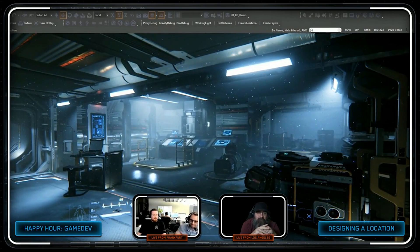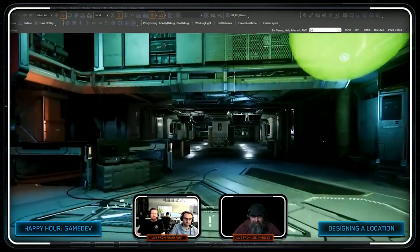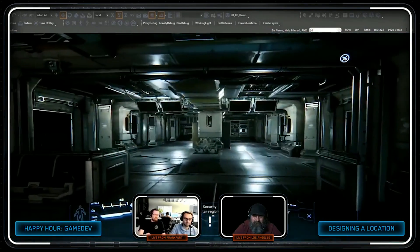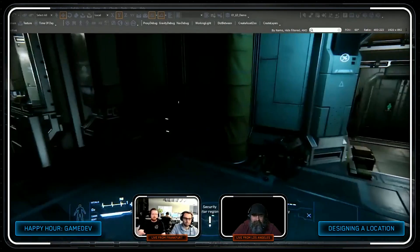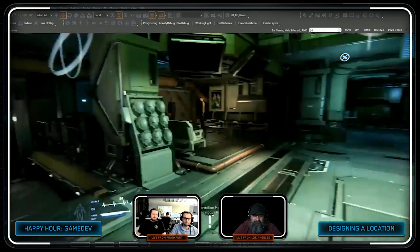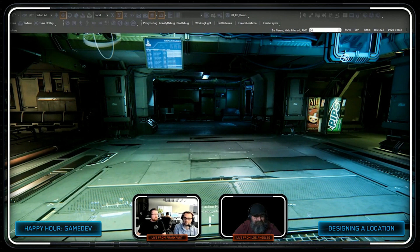Truck stop interiors were also shown — they actually walked around the truck stops. Like outposts, they will use procedurally assisted generation, so we'll eventually see lots of outposts, satellites and truck stops in the verse. For Alpha 3.0 there are around 50 plus instances of outposts or clusters on the moons, where clusters might contain three or more outposts plus external items like solar panels.